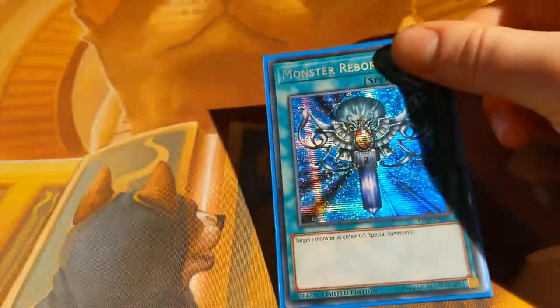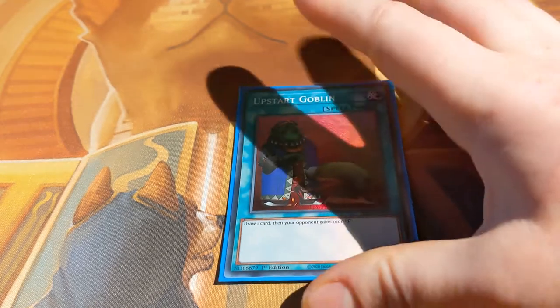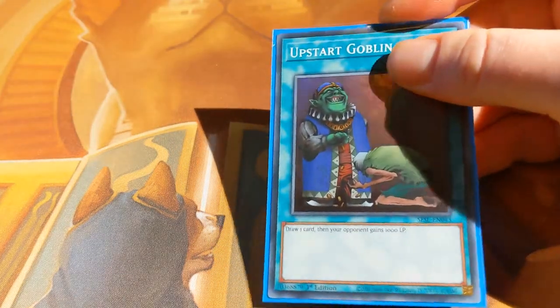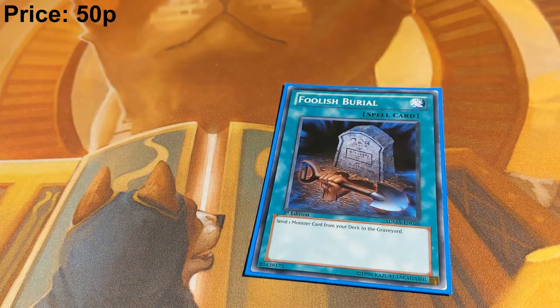Don't neglect that Monster Reborn can also get stuff out of your opponent's graveyard. One Upstart Goblin — this deck doesn't need to OTK; it doesn't do a big combo play pushing for 8,000 damage except for some Boral Sword plays, so the 1,000 life points is essentially negligible and the free card is nice. One Foolish Burial — self-explanatory, we play out of our graveyard.